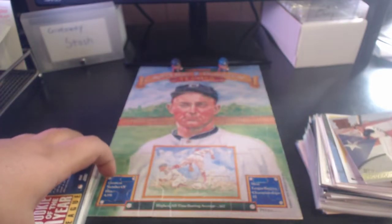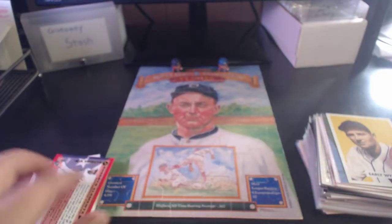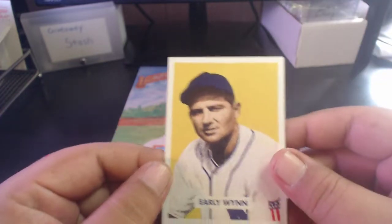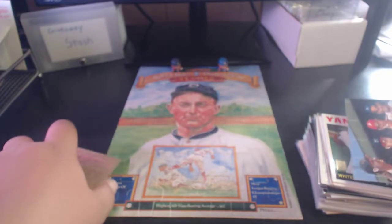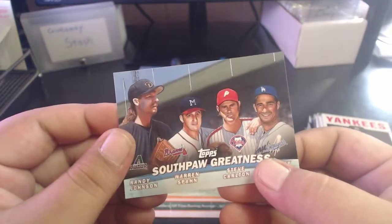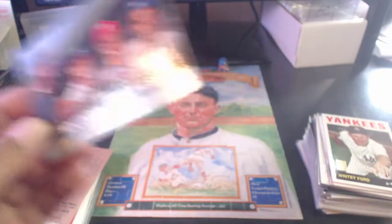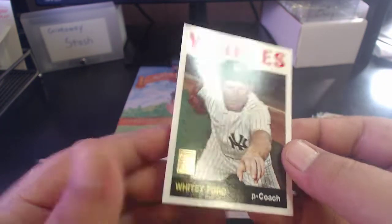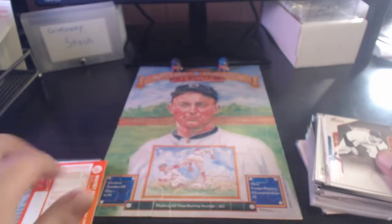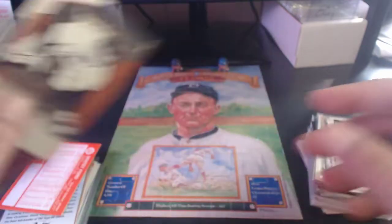'94 Score Mike Piazza Rookie of the Year card. Then we jump to a '98 Roberto Clemente tribute insert set. Into the 2000s - an Early Wynn reprint from 2001 Bowman, and 2001 Topps Combos with Johnson, Spahn, Carlton, and Koufax - all lefty Hall of Fame pitchers. And a through-the-years reprint of Whitey Ford on the 1964 design, also from 2001.